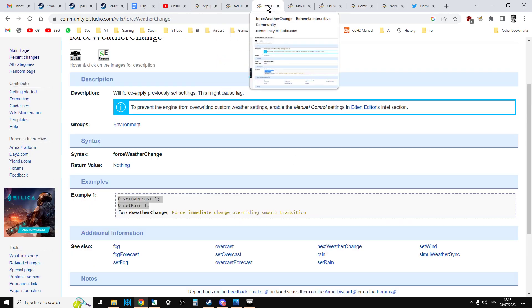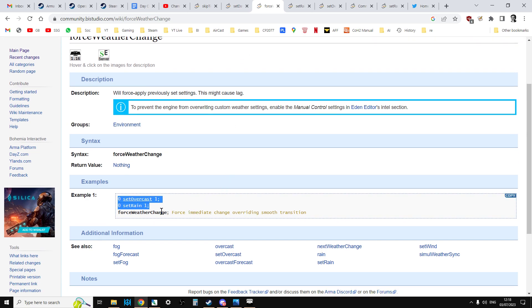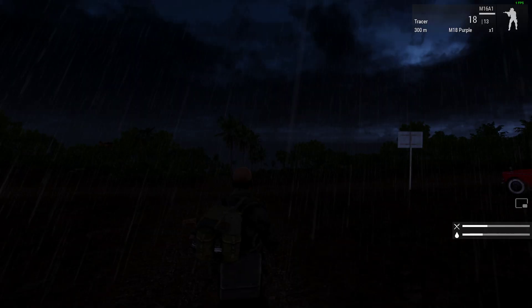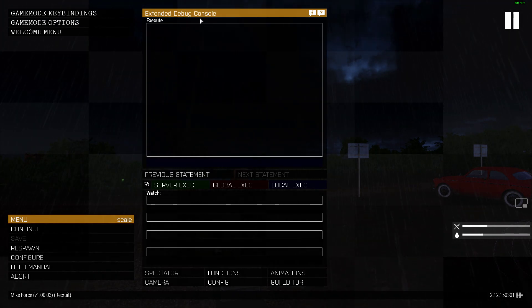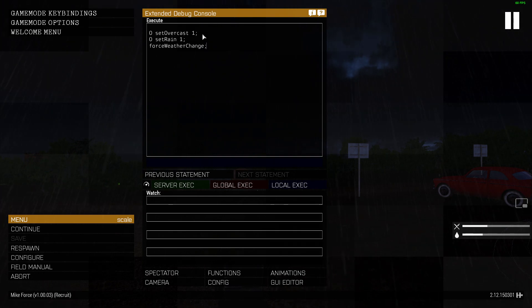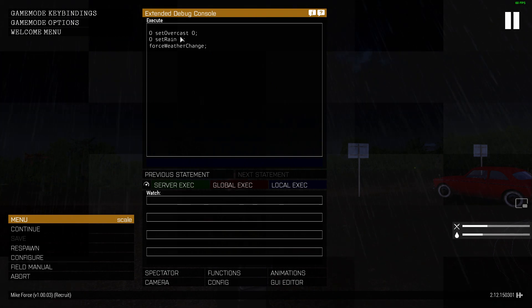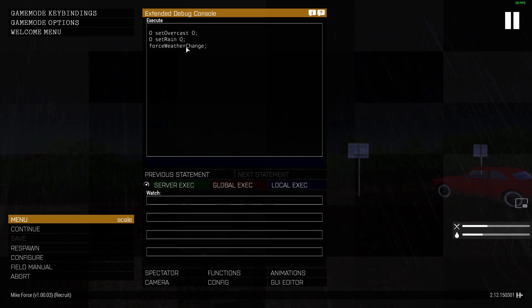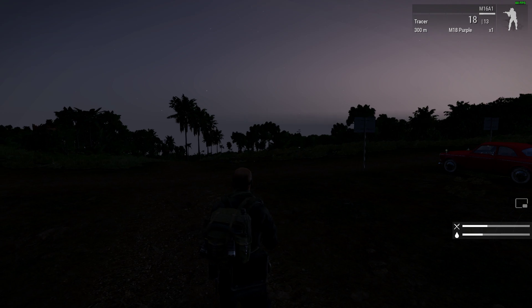So let's go to force weather — I'll put links to all of these in the description below the video. So we can see this command here: force weather change. If we copy that and go back to the game, press escape, and in the debug console here I'm going to press Control+V to paste it in. What I'm going to do is change set overcast to zero and set rain to zero. We press enter and — bingo — the rain has stopped immediately.